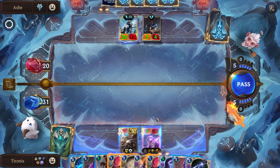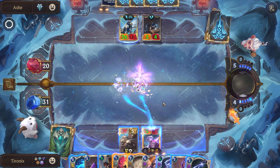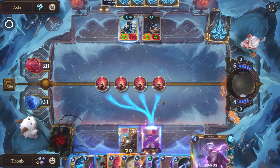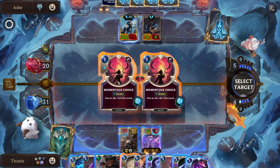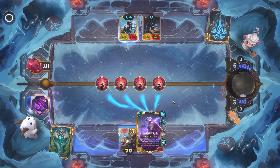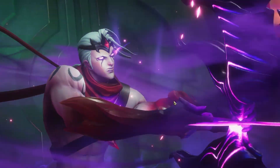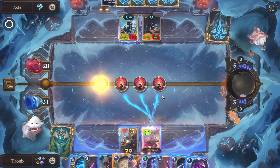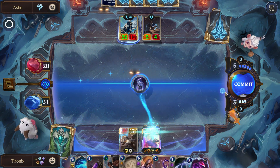So this is going to be a bit risky. Hopefully they don't have multiple Frostbites, because if they do all of our bonus stats are going to get wasted, essentially. But we're going to try. I probably should have used one of these Momentous Choices to actually buff up his health. Oh well.